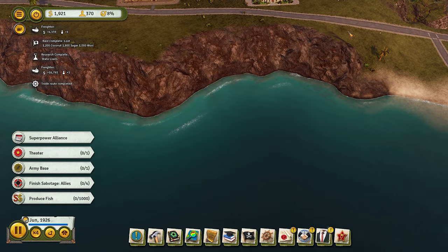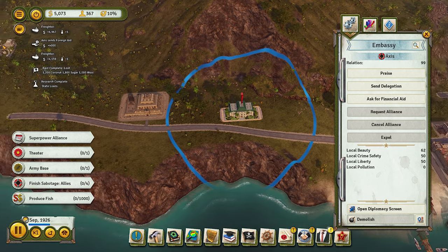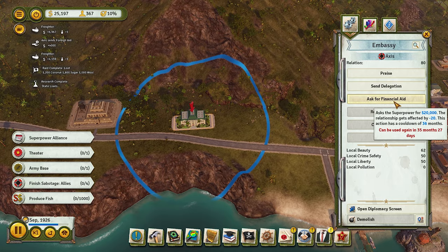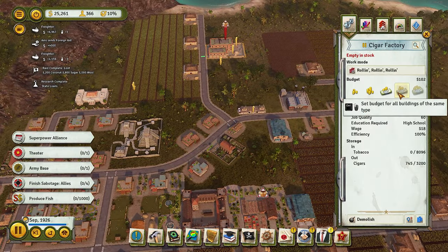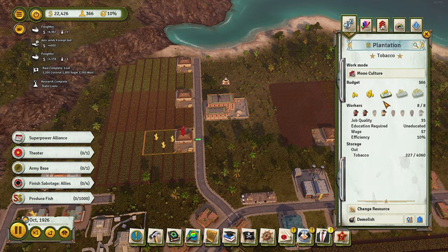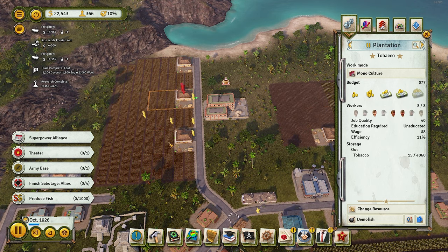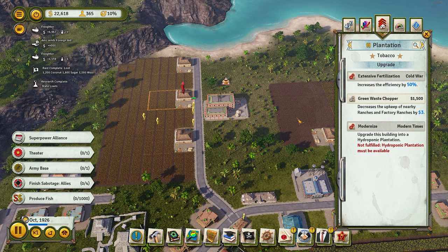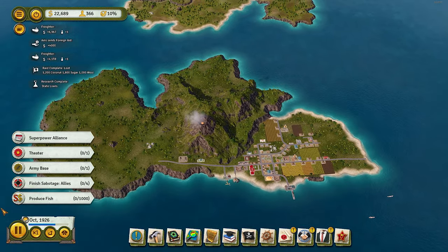Produce fish — I'm already producing it, so that's an easy one. Since the Axis already gave us the alliance command, we're at 99% relationship, so I'm willing to gamble and ask for financial aid. It'll drop, I understand, but we just got 20,000 dollars which is very nice. Now I notice something is empty in stock — tobacco efficiency is only 11%. Something is going on. We're going to need to build tobacco somewhere else for sure.